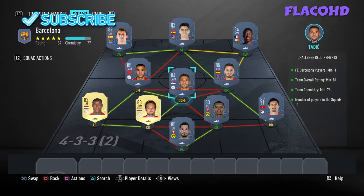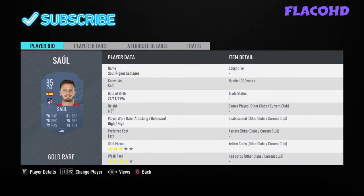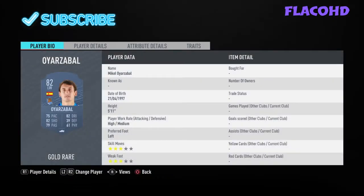Left centre mid is Ziyech. At CDM we have Tadic. Right centre mid is Saul. At right wing we have Ousmane Dembele. Our striker is Morata. And to end it off, our left winger is Ousmane Dembele.